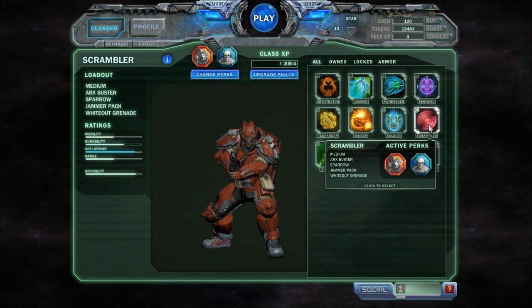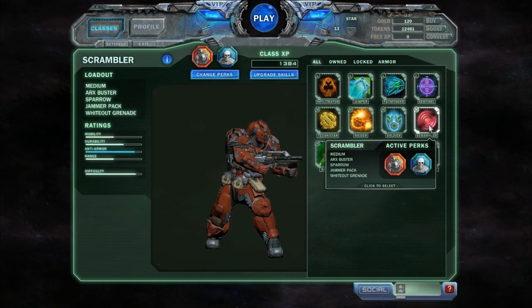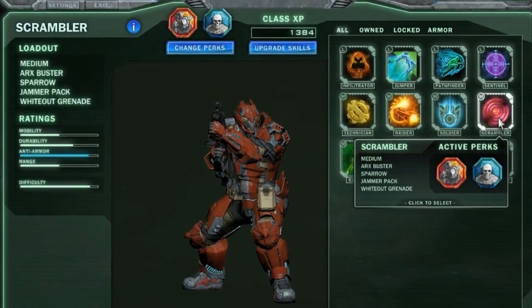Yo everybody, Star here. What is going on? We're going to be taking a look at the Scrambler class from Tribes Ascend and seeing what he is all about. What exactly does he scramble and why are his eyes so beautiful?